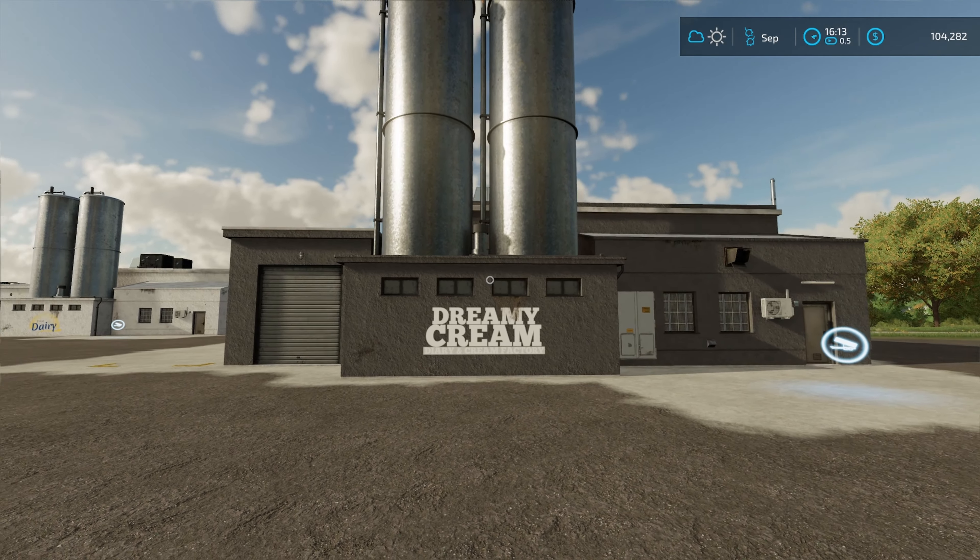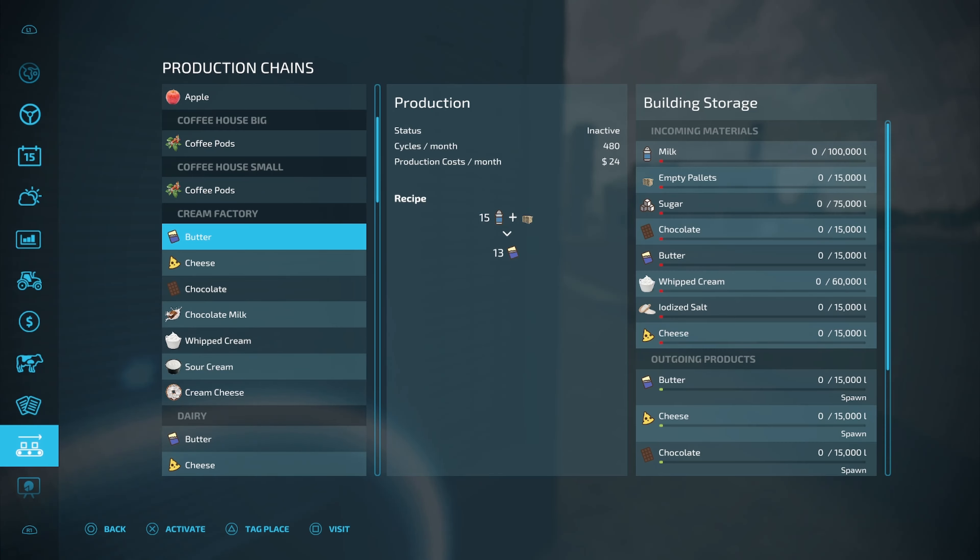Once you've got it placed on the map, come around to this corner to access all of your recipes. You've got the base game ones, but something very interesting is that you're not going to make as much money with the three base game recipes as you would with a regular dairy. However, there are additional recipes down here at the bottom that will let you make a ton more money. You'll lose a little up front but get it back at the end — absolutely worth it.